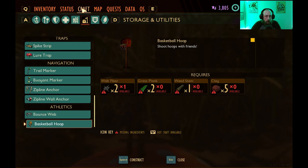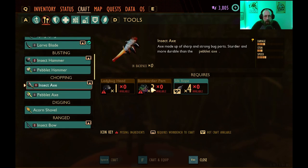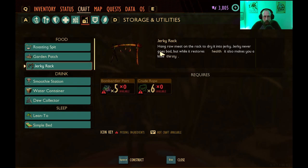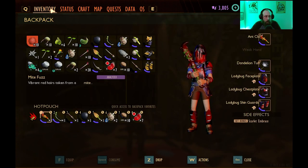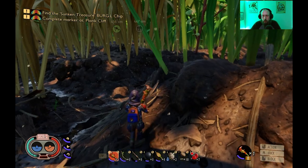Some of the things that bombardier parts are used for: the insect axe - the tier 2 axe to hit the bigger weeds and stuff - you'll need three bombardier parts. Also for the broodmother BLT when you eventually get to fighting her, you're gonna need bombardier parts. They're also used in the jerky rack, which is really good to have once you start getting your base built. Drop food on there anytime so it doesn't go bad, as well as the grinder - when you start getting into the Shroom and Doom aspect of the game you'll need the grinder to make the mushroom stuff. That's it for the bombardier parts.